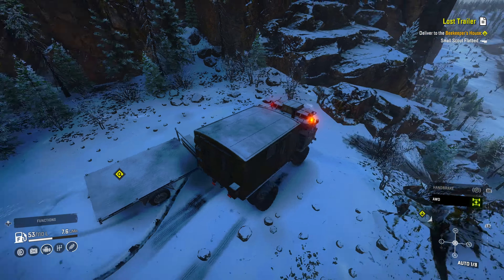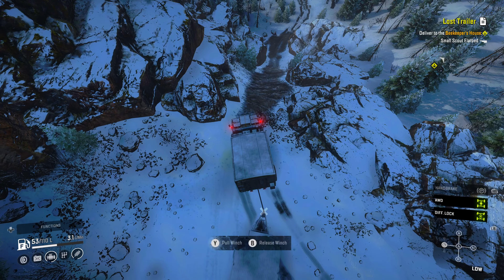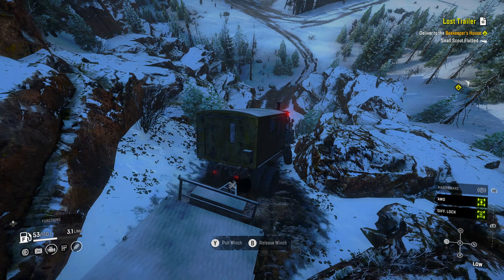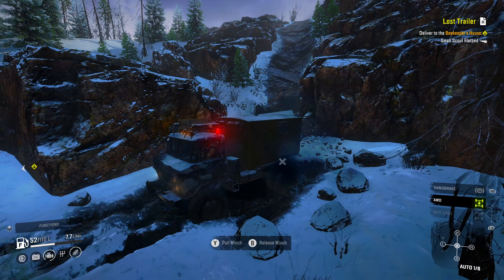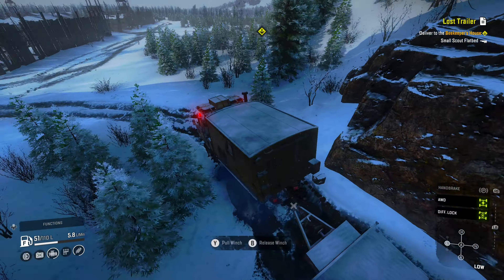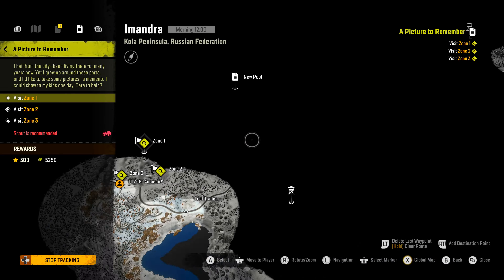When you're going down this hill you're pretty much going to lose control because it's glare ice the entire way. Try to go slow, but if you start to slide sideways and almost tip over, just gas the throttle and try to get straightened back out before you hit the bottom — because there's not really anything at the bottom that you can winch to.